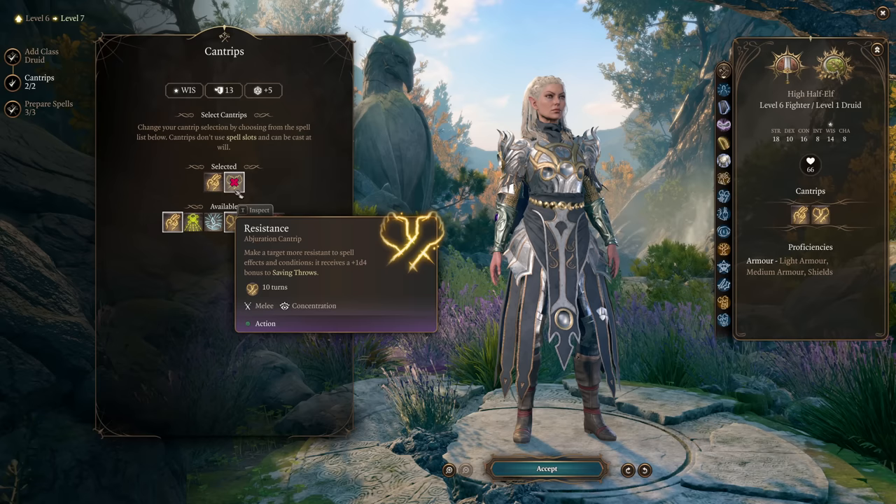At Druid level 2 this is where the build comes online. The reason is our druid subclass — Circle of the Spores — which gives us access to the Symbiotic Entity class feature. Using a Wild Shape charge, of which we get two per short rest, we get temporary hit points: 4 per druid level, going from 8 up to 24 at level 12. More importantly, while those temporary hit points are active we get an additional d6 of necrotic damage with every attack.